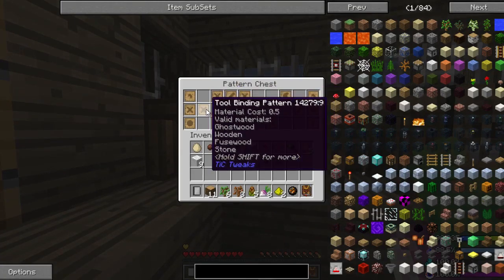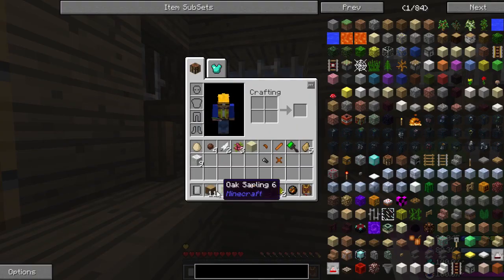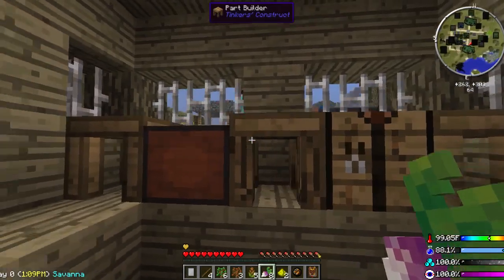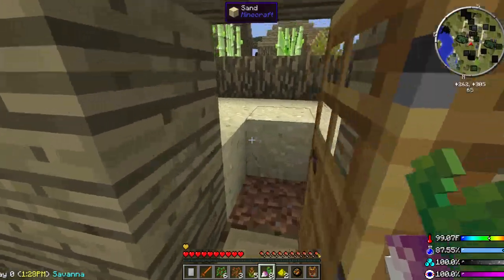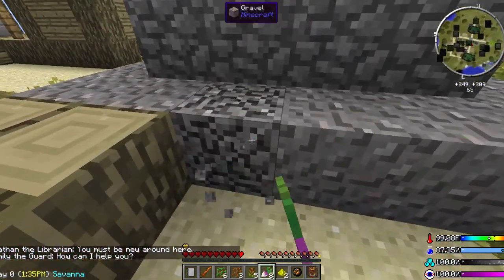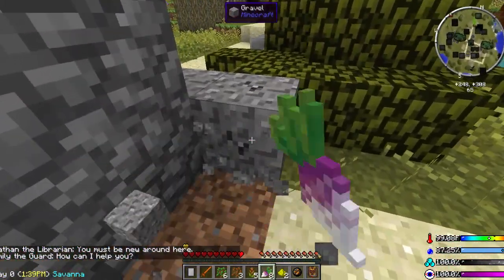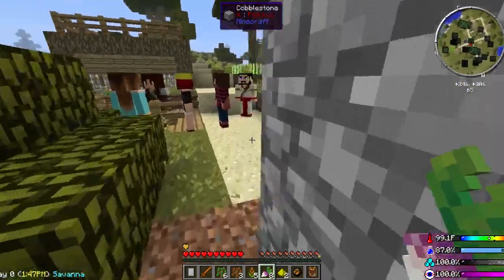Let's go ahead and make an axe real quick. Stencil table, art builder, pool station. First thing we're going to need to make is that, then we'll make that. Then we're going to need to get some flint, so we need some gravel. That should be enough.